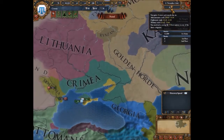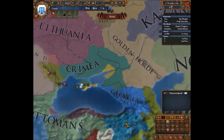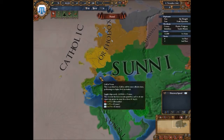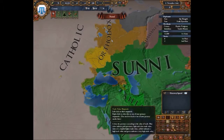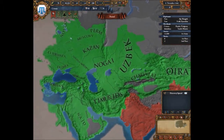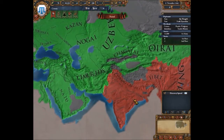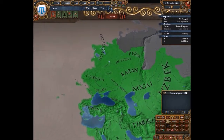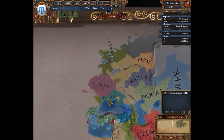Top right you've got your date, your score, and how much score you get per month. Over here you have different map modes — so you can check religion. I'm Sunni; there's Orthodoxy and Catholic further down. There's also a technology map mode, which isn't important right now because everyone's green. I'm in the Indian and Chinese tech groups, which means I start at tech level 3-3-3 while Western nations are on 2-2-2.